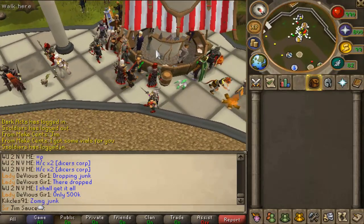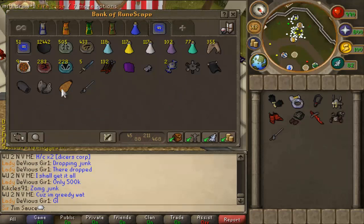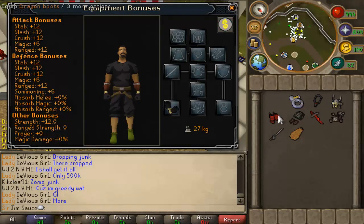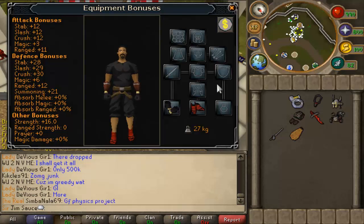We're going to go into the bank and take out what we're going to be wearing. What we're wearing is actually a very big part to how we're going to be killing these. Barrows gloves — you don't have to have barrows gloves, that's fine. Dragon boots — these can be swapped out for steadfast boots. That'd be a great option.